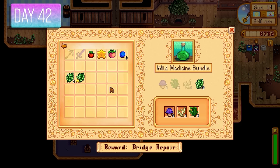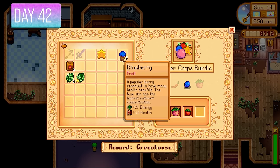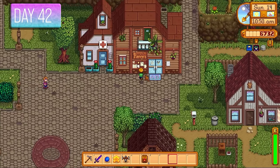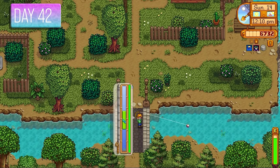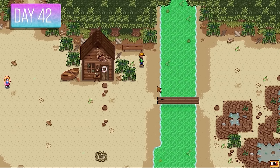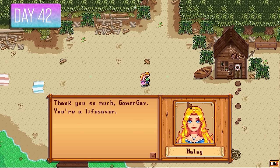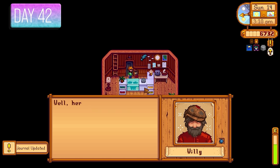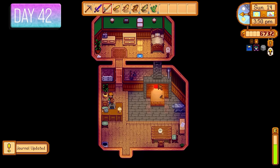From the Skull Cavern and Secret Woods, I finally assembled enough fiddlehead ferns to complete the wild medicine bundle — rewarded with two cookout kits, handy since I hadn't upgraded the house yet. I also completed the summer crops bundle and got a quality sprinkler, which I couldn't actually use — a bit sad. Willy wanted two pikes for 200 gold; I spent a day fishing for those. A cute cutscene with Haley finding her pendant in the sand earned more friendship points — yes, we are going to marry Haley in this challenge. Willy was super happy with the pikes — 200 gold and 360 gold from Clint's ores.